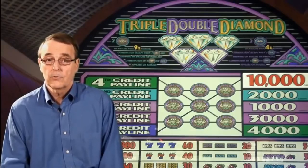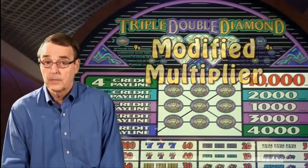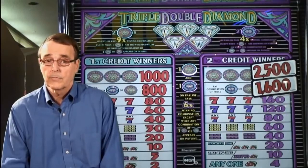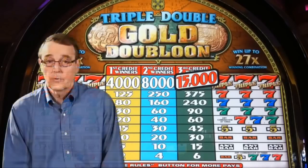The other type of machine in this category is called a modified multiplier. With this machine, there is some increase in the payoff, but only for the top jackpot. As an example, on a two-coin machine, let's say that for your first coin bet the jackpot pays 1,000 coins, and for your second coin, rather than doubling it to 2,000 coins, it's raised to 2,500 coins. So in essence, the machine is paying you a bonus of 500 coins for making the maximum bet. As another example, on a three-coin machine, the jackpot pays 4,000 coins for your first coin, 8,000 for your second coin, but on the third coin, rather than tripling it to 12,000 coins, it's raised to 15,000. Therefore, the machine is paying you a bonus of 3,000 coins for making the maximum bet.